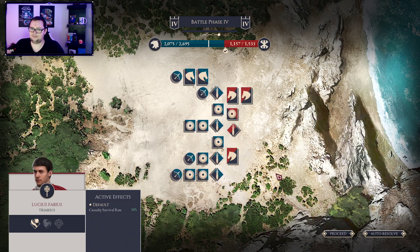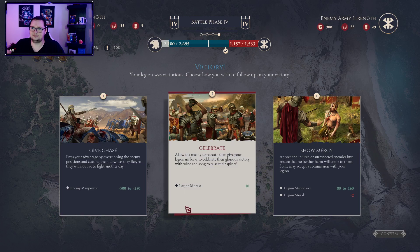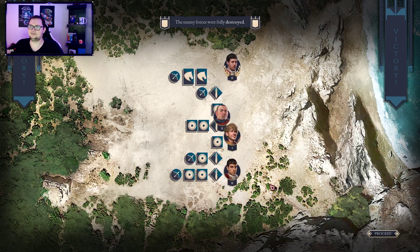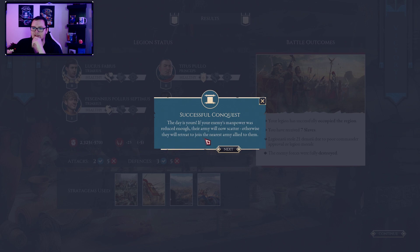Flute range increase — nice. Give chase, celebrate — nah. Whack him, I think. Get him. The enemy forces are fully destroyed. The day is yours. If your enemy's power was reduced enough, their army will now scatter, otherwise they'll retreat to join the nearest army. You've earned some tribute from the loot of your people and claim for the fallen enemies.